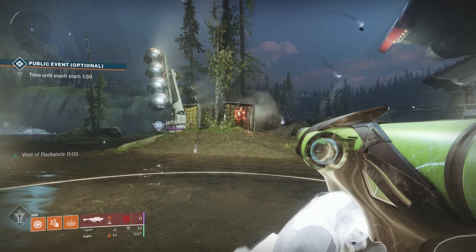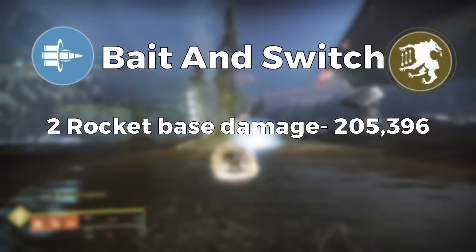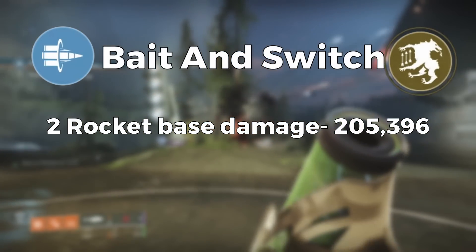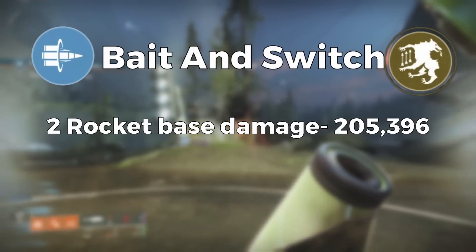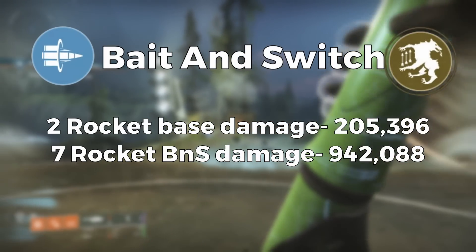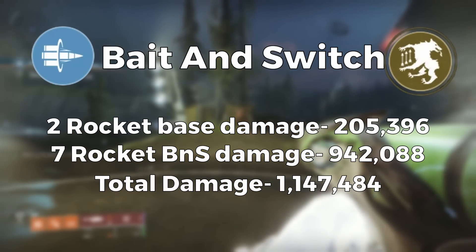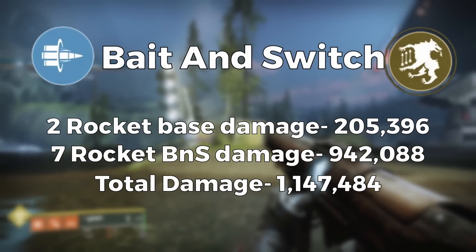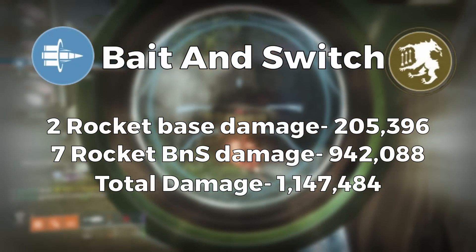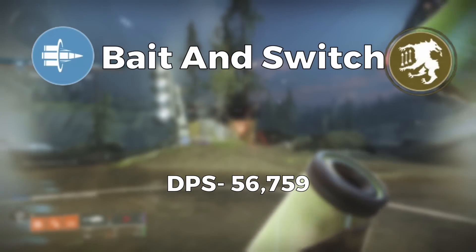Accounting for two rockets not being buffed by bait and switch — which is likely what would happen in a real DPS scenario — those two rockets hit for 88,246, and their wolfpack rounds would be buffed by bait and switch, adding 15,452 for a total damage of 102,698 per rocket. The other seven rockets will be enhanced by bait and switch, hitting for 134,584 damage per rocket, giving us a total damage of 1,147,484. This takes 20.216 seconds to pull off — potentially with a bit of user error — for a DPS of 56,759.